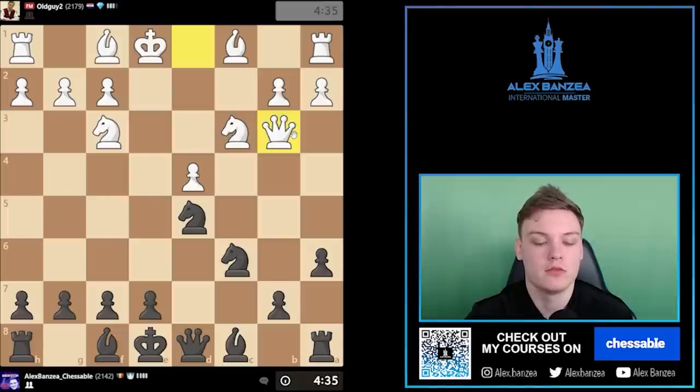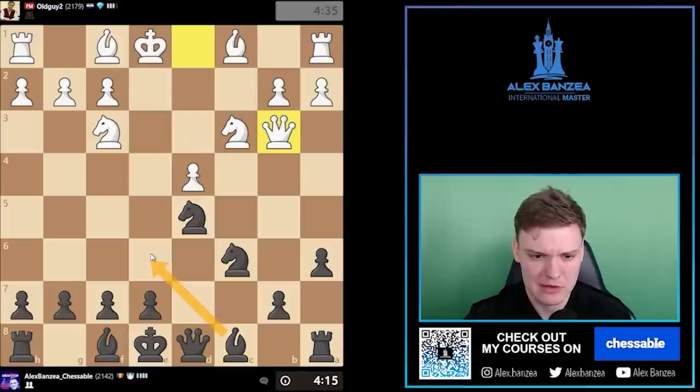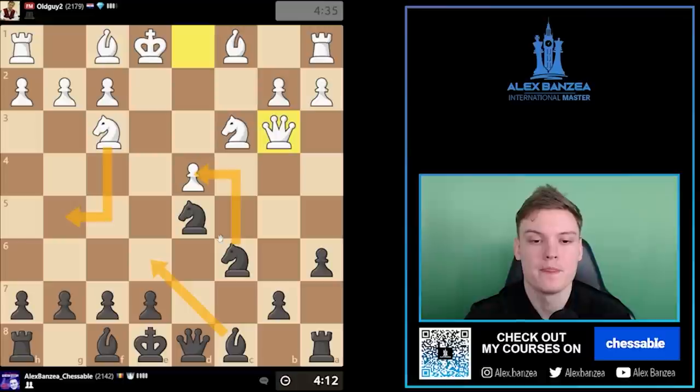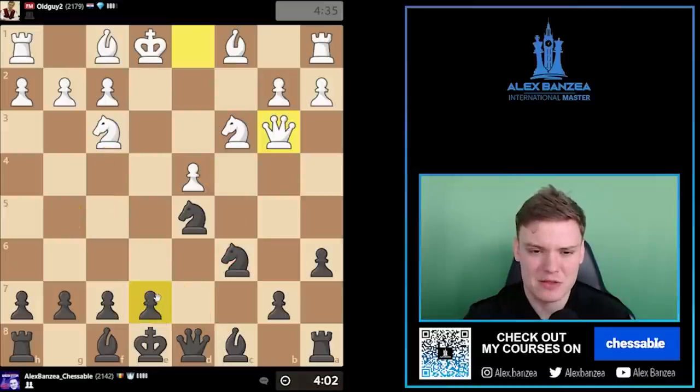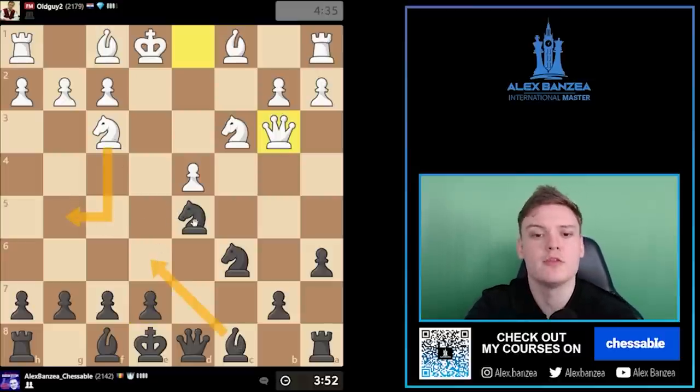He goes for takes and Qb3. I'm thinking about this and I don't really remember what to play. I guess Be6 is not that effective — maybe Knight g5, like I can just play e6 here, I can also do Knight takes on c3. I didn't want to play Be6 though — Knight g5, Knight e4, that can't be bad, can it? There's Qa4 check, knight back, he takes on e6. It's kind of ugly. It's a pity I don't remember this precise move order.